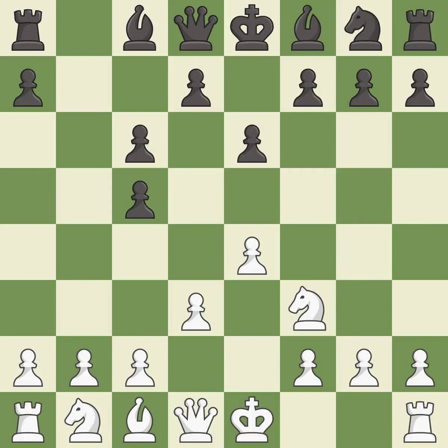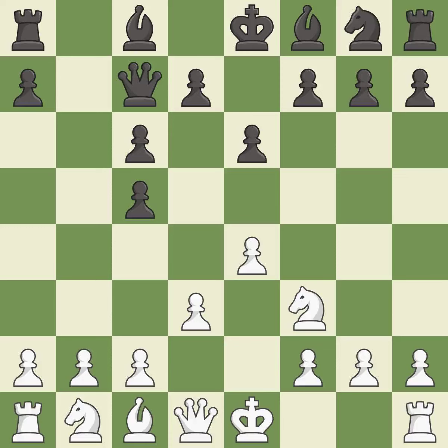Takes back. The bishop is ready to be developed to an active square. This activates the queen by developing it off its starting square — it is the last book move, getting it into the action. This activates a knight by developing it off its starting square. A very strong play.